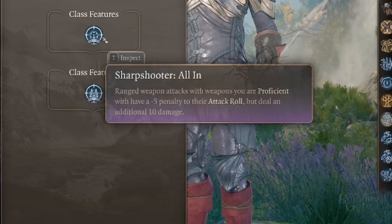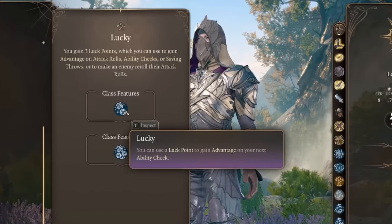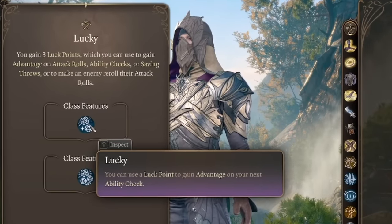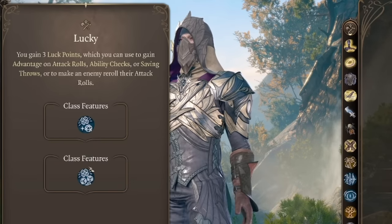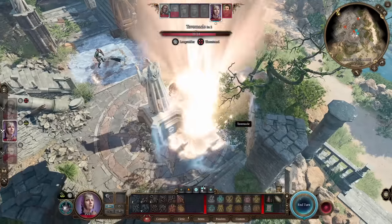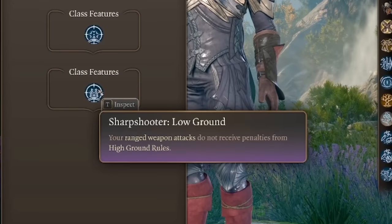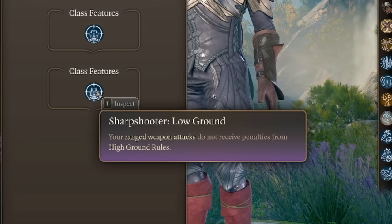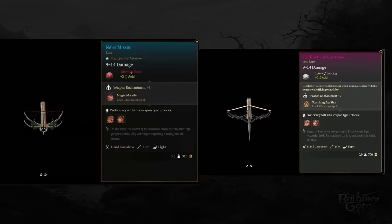To counter the minus five attack roll penalty, you can pair this with the Lucky feat, which allows you to reactively re-roll when you would have missed, up to three times per long rest. This activates only when you miss, so it's pretty amazing. You can also help your attack rolls with Bless and respec Astarion to Gloom Stalker, picking up Archery fighting style and Extra Attack — getting your Sharpshooter character to be a literal machine gun firing off five attacks a round.